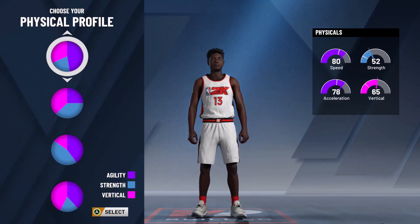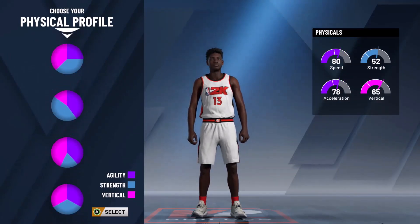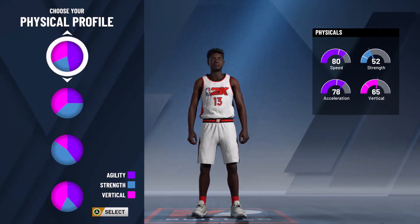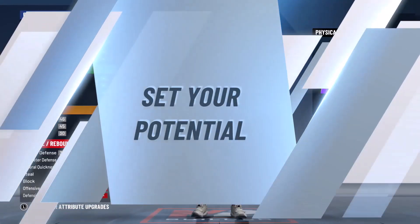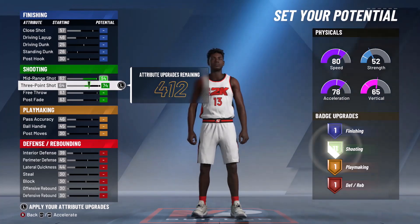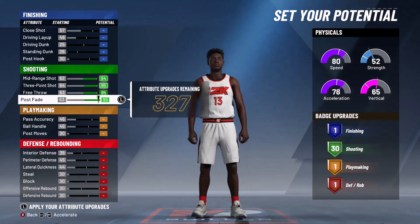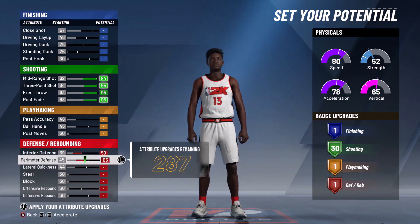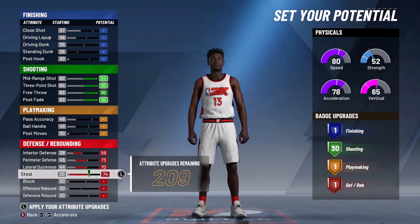Next, pick the first pie. As a sharpshooter you don't really need strength or vertical, so this power option gives you the most speed and acceleration — pick it right here. For your potential, obviously upgrade all of your shooting so you have the most badge points. Then go ahead and max out defense.